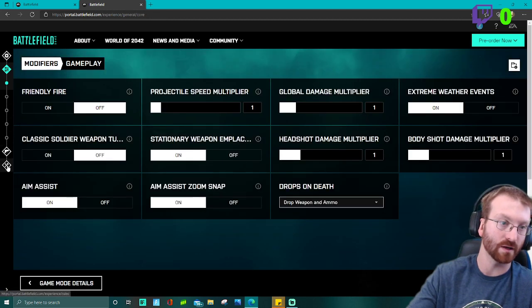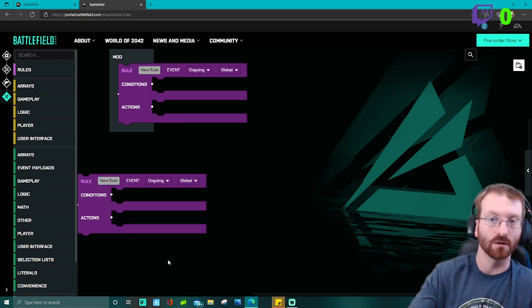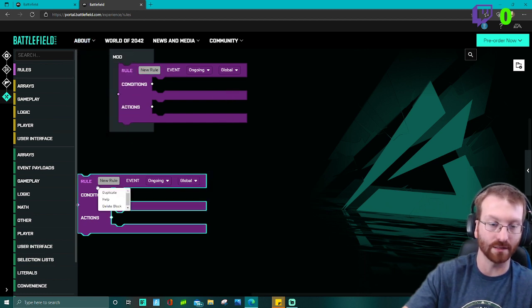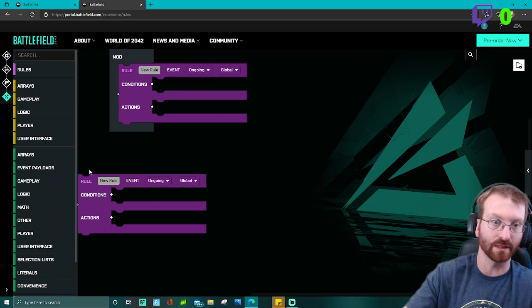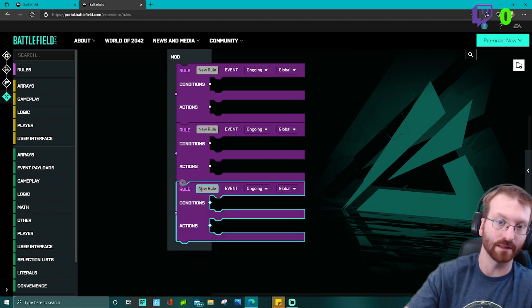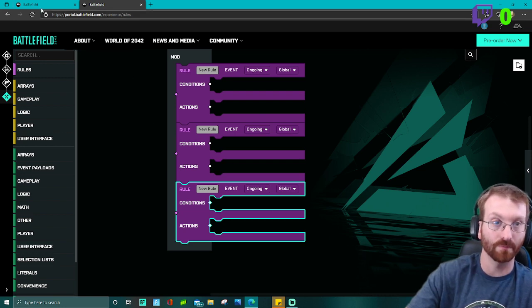after you get past the modifiers and your weapons and get down to the rules editor, you should have a mod and a rule already set out. We're going to need three of these, so go ahead and add three rules. Each rule dictates a certain command or action that's going to happen within the game. The mod block means that everything within it will be changed in the game — if it's not in this mod block it won't be affected.